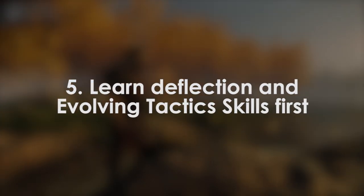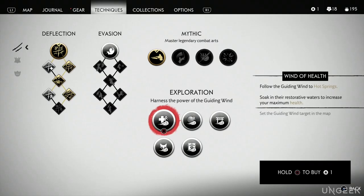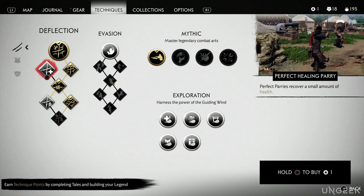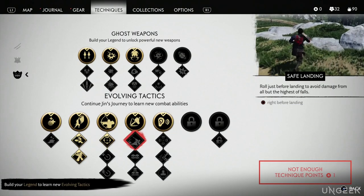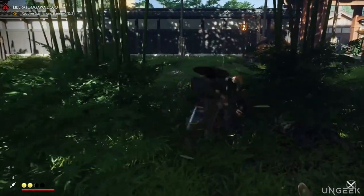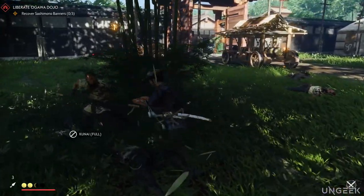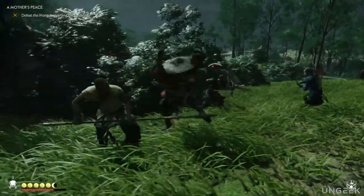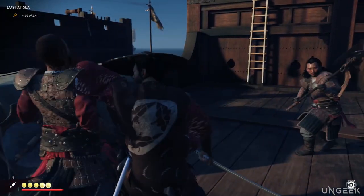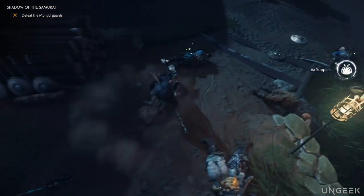Tip 5: Learn Deflection and Evolving Tactics skills first. As you level up in Ghost of Tsushima, you'll earn skill points and ask yourself what's the best way to spend them. I highly recommend using your first points in either the Deflection or Evolving Tactics tree, as these have some of the best improvements to combat and general quality of life. Deflection skills focus on your parry ability and will make previously unblockable enemy attacks into ones you can effectively deflect. I recommend prioritizing the ability to roll when you land from a jump, allowing you to drop from higher places without damage.